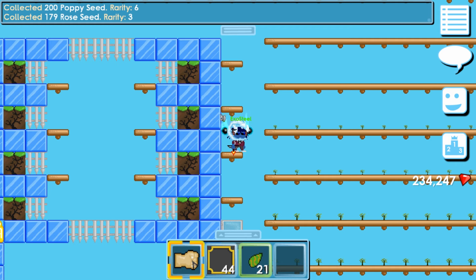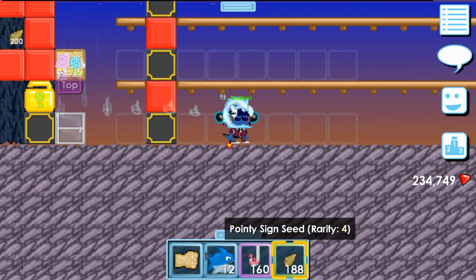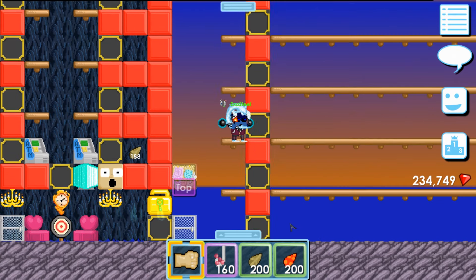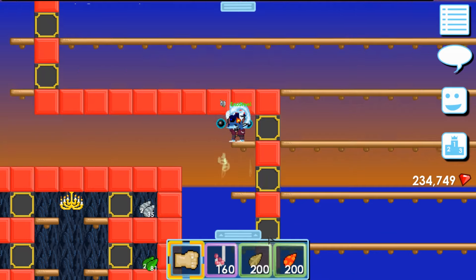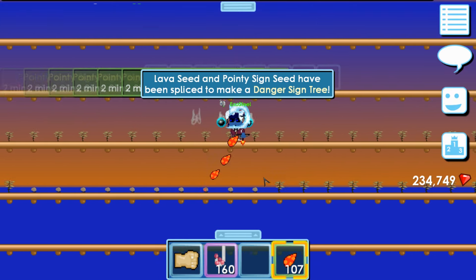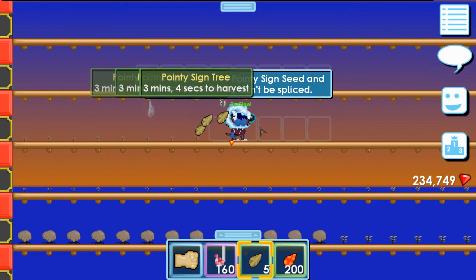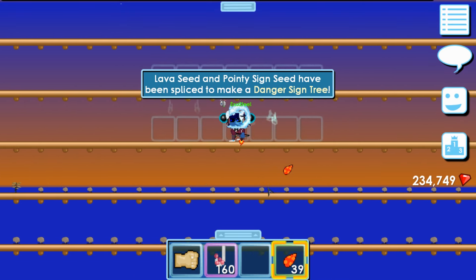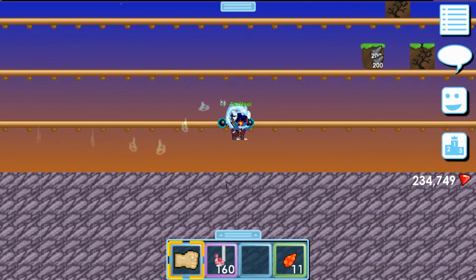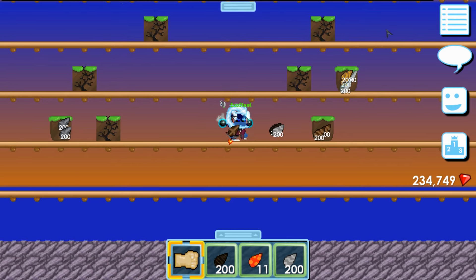Okay, I'm going to wait for these to grow and I'll be back once they're done growing. Alright guys, we've got 388 pointy seeds. Right now we need to splice lava seeds to get danger sign seeds. Okay, while they're all still growing, I'm going to go and splice them. I have these two, so this will make sign seeds — yeah, I just remembered they make sign seeds.